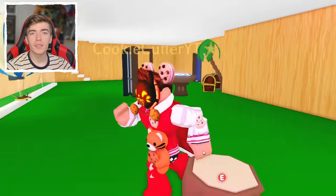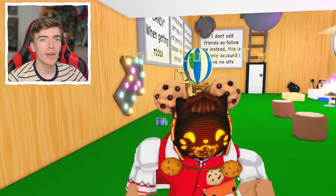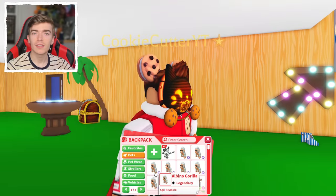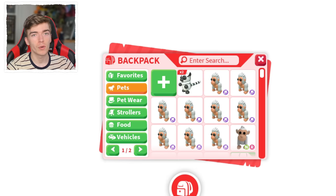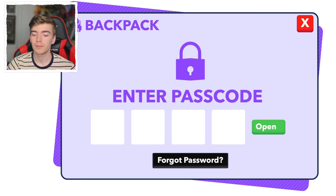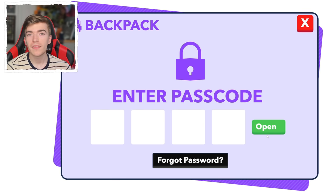I get so many messages all the time saying that people have been hacked — that they lost all of their pets or their friend traded all of their rare pets. For a while I've been saying there is a way to fix this: by having a padlocked inventory. If Adopt Me was to implement this one small feature, it would potentially save thousands of players from getting scammed or hacked. The concept is adding a passcode to your backpack. You'd enter your four-digit passcode the same way you have to enter a password to open your phone or computer.